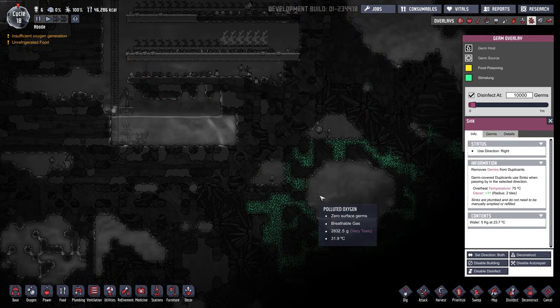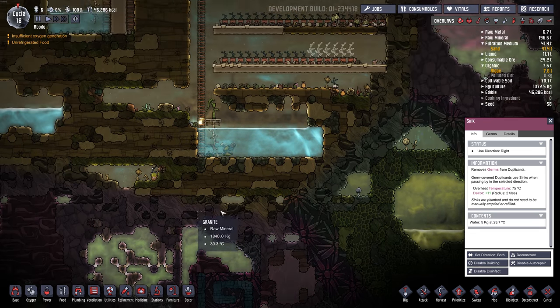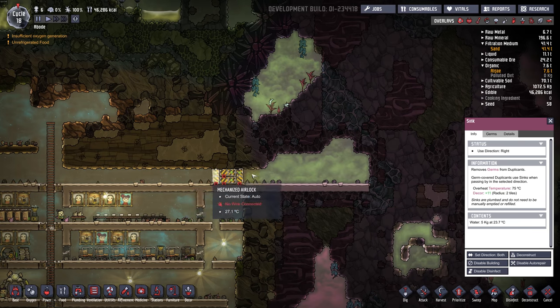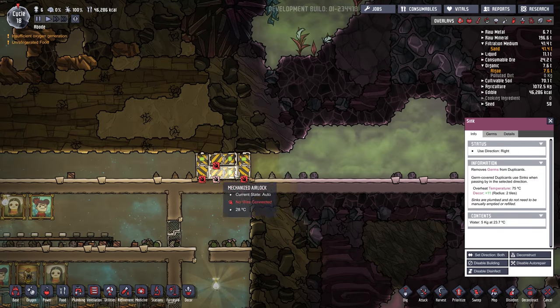That should kill some of the germs. I don't want to get into these slime biomes until I've got that set up. So I think we'll build our storage in here first. Hopefully these four airlocks are enough to keep the chlorine out of the base. One airlock's not enough, I've noticed.